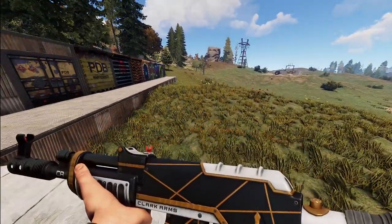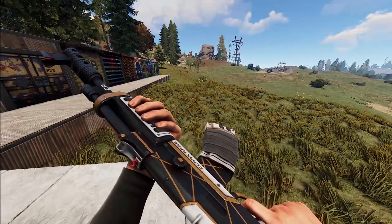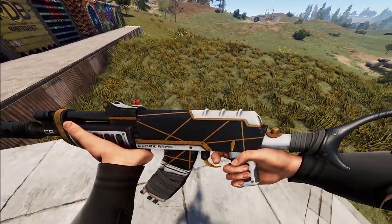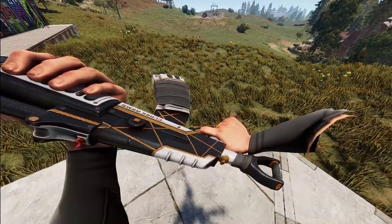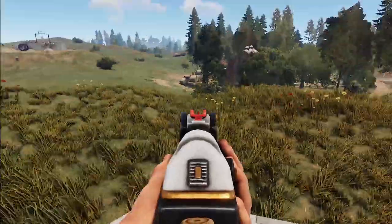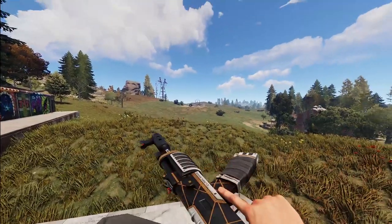Next we've got a very clean AK — the Killstreak AK by Trix. I could see this being very popular. It's got this kind of orange-gold going through it and a very clean white and black with a bright red sight. This whole thing is just a very clean AK that I could see a lot of people loving.